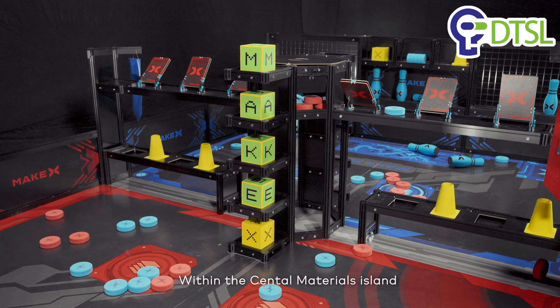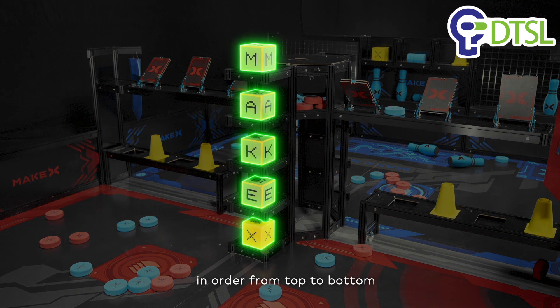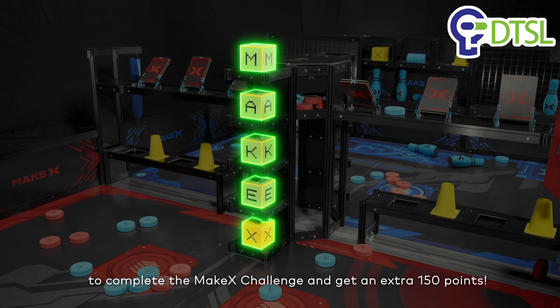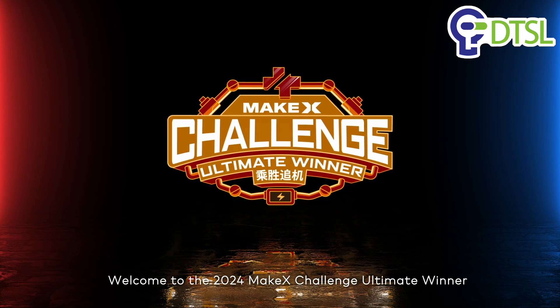Within the Central Materials Island, placing the five letter squares M, A, K, E, and X in order from top to bottom completes the MAKE-X Challenge and earns an extra 150 points. Welcome to the 2024 MAKE-X Challenge Ultimate Winner.